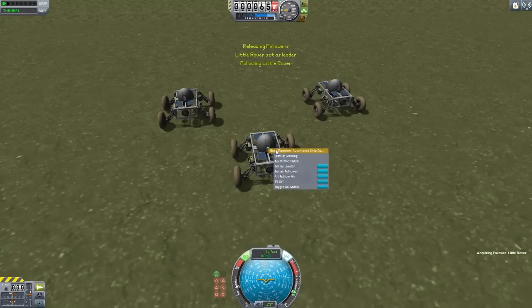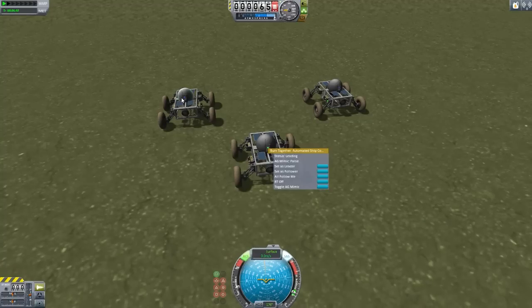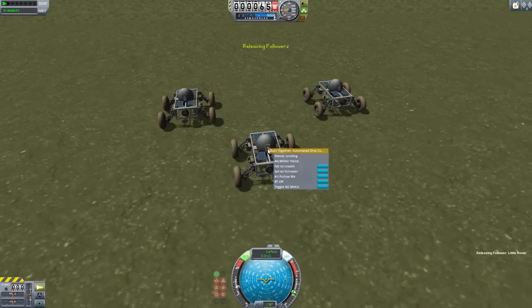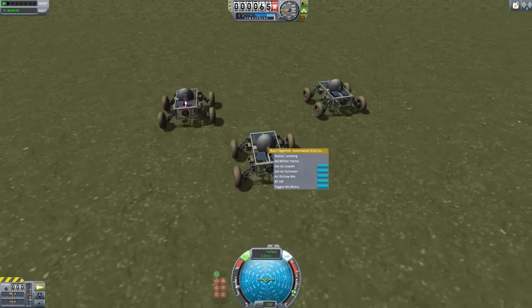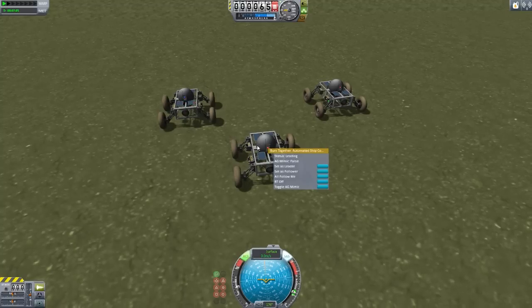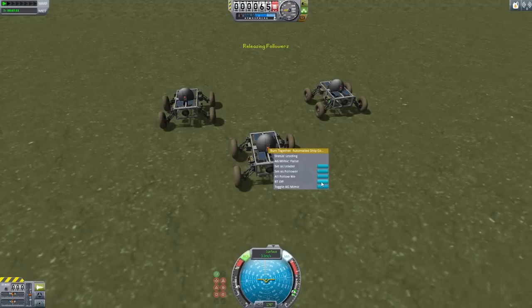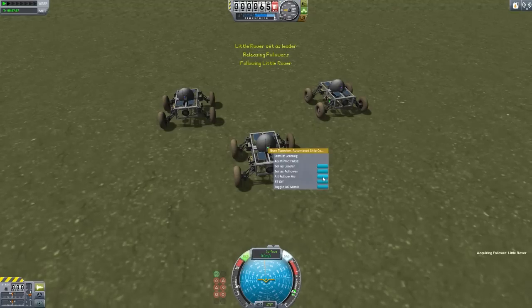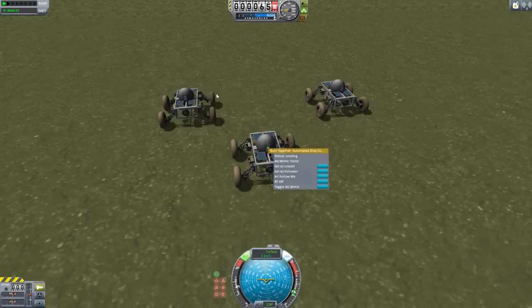So if we click this — there we go — you'll see both of these, their light on their controllers turned blue. When they're off and you aren't using Burn Together, the light is red. When you're the leader it's green, and anyone following you is blue. That's how you know who is who just by the color on the controller.